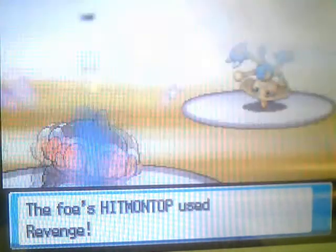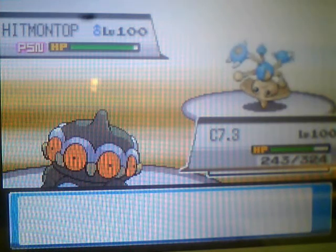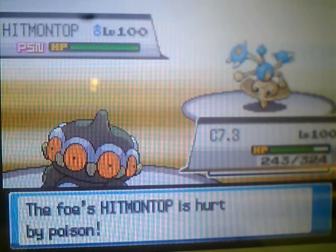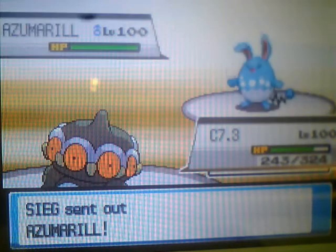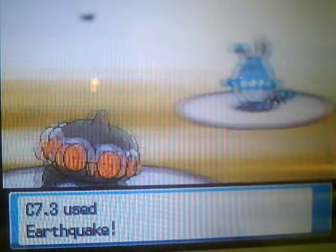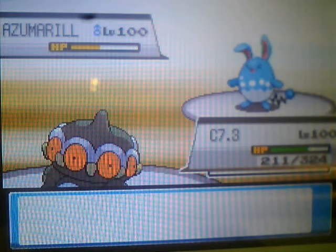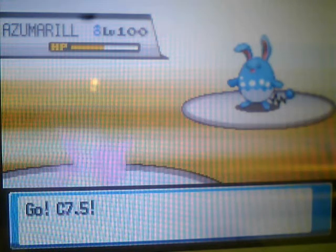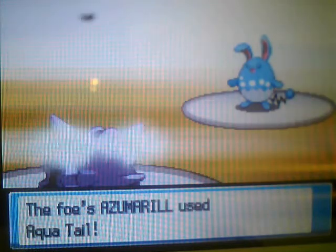Knowing that he would switch into a counter, I just go for the Toxic, hopefully crippling it, then switch into Claydol, predicting the fighting move since it's obvious. Knowing it won't do much, and it can't touch Claydol - excluding a Sucker Punch possibly. This is a Trick Room Claydol with Life Orb and Earthquake, which does over half to Azumarill, which has decent defense - almost Swamp-level, but obviously not EV'd in that way.